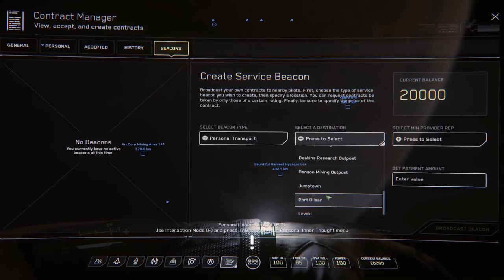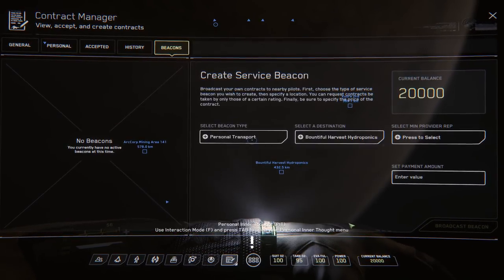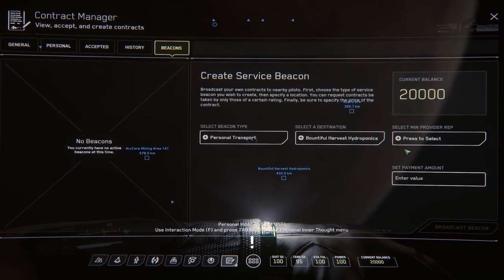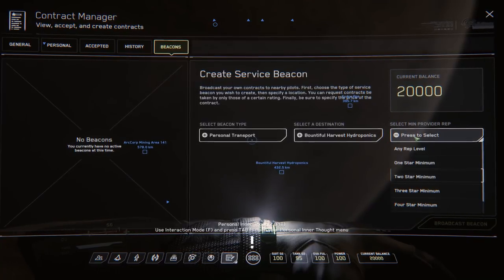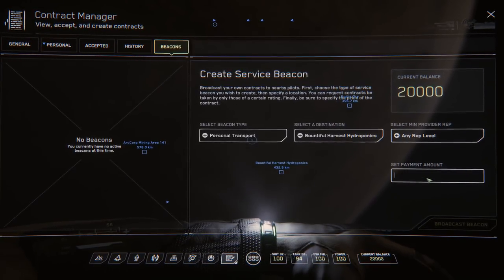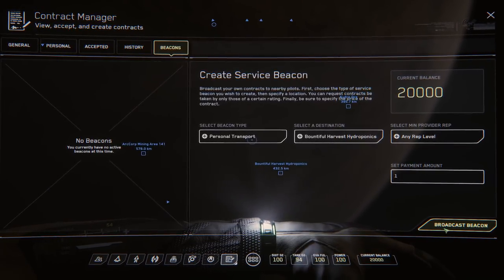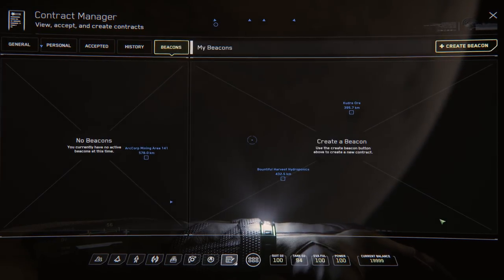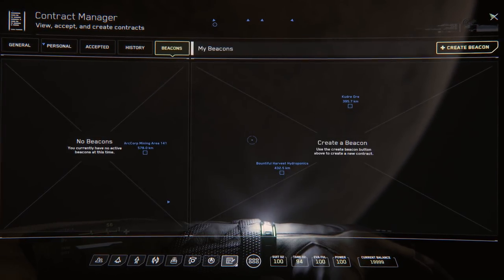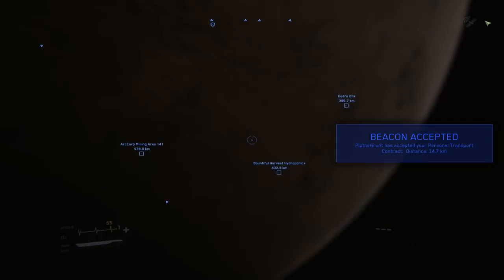Create a beacon, press to select personal transport, select a destination. Really just anywhere that's not the vacuum of space. Let's go to Bountiful Harvest Hydroponics, Daymar Deli. Select minimum provided rep — any rep level, please. Payment amount: one penny. Press to accept contract. There you are, 16 kilometers away. That's great.